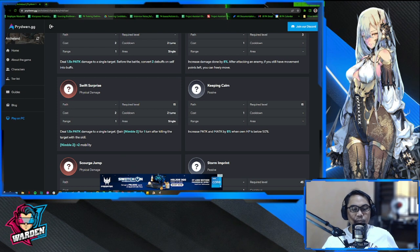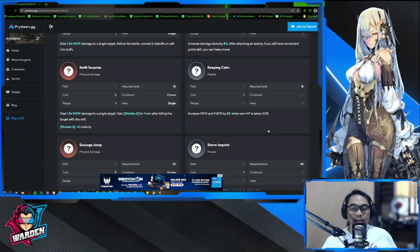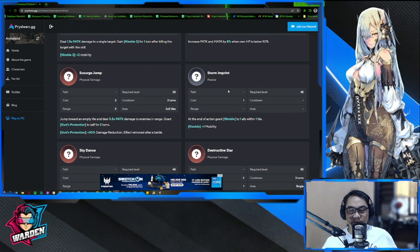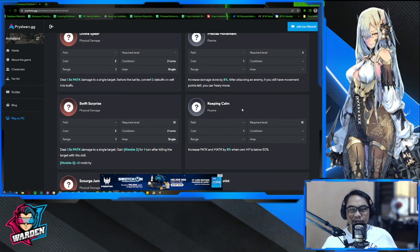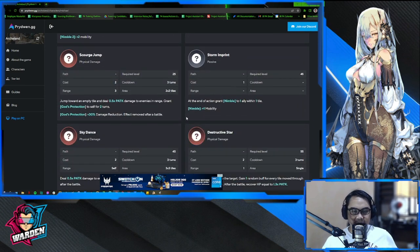She gains mobility when she kills, so she'll literally be all over the place supporting your team and picking off stragglers. Her role is to support her team and pick off squishy targets — she won't venture far. Another passive increases physical and magic attack by 8 when HP is below 50. Most of her skills grant free movement, so she's going to be very hard to catch.